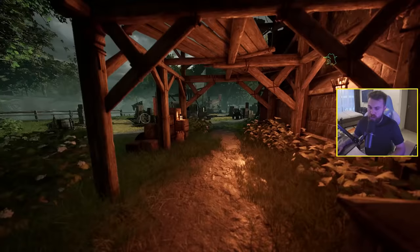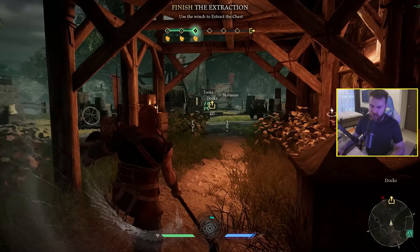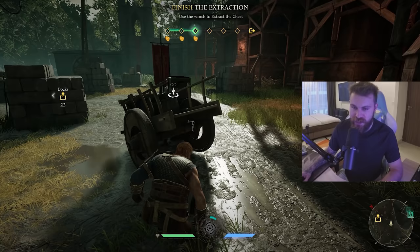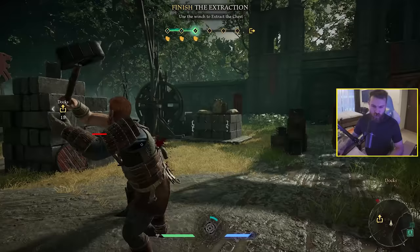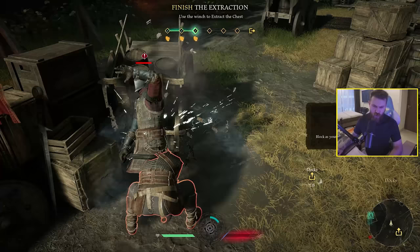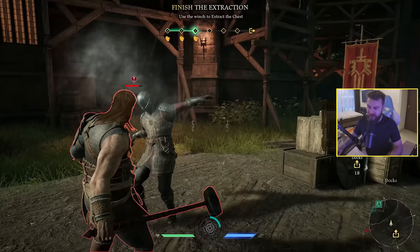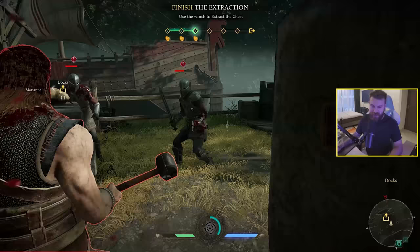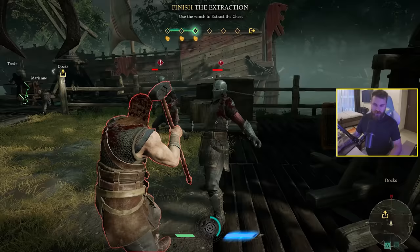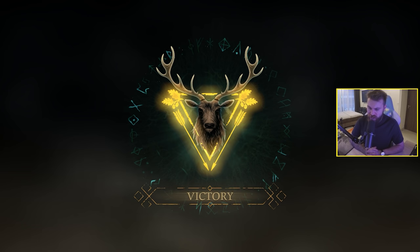Next character: the big hammer guy, the Brawler. Right-click smashes things — big hammer. Out of stamina already. Let's use it on an NPC — oh yes, hammer to the face. Spacebar to parry, but we don't need to parry, we just need to attack. Break his block and smack him. Then go to the winch — shift to winch faster. We winch the treasure chest, victory is achieved, and that is the tutorial.